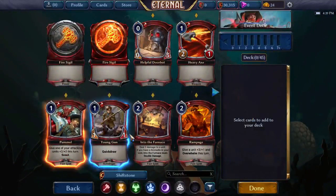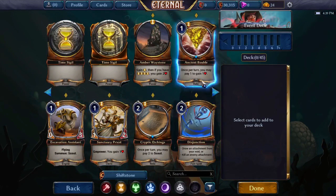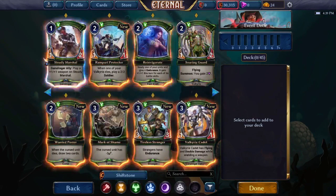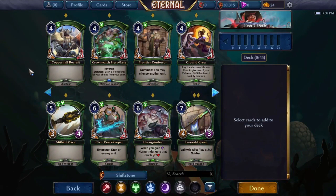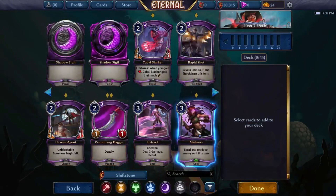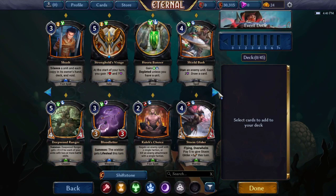I like that they did the new card overlay here — that helps you see what you're working with when you're flipping through your cards. We do have a lot of upper-cost time cards, so that might be something we need to look into.